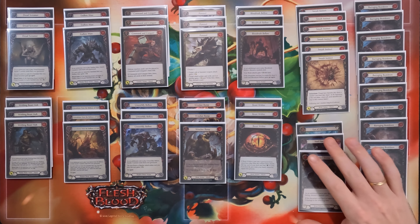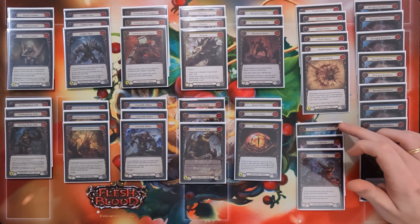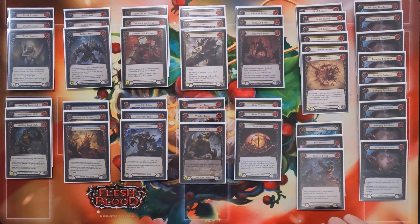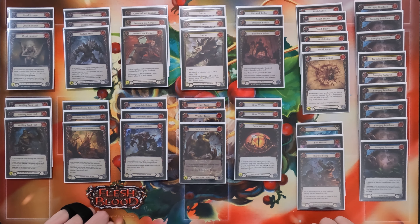The last thing to talk about here is going to be your one-offs. That is the Eye of Ophidia, because it combos with some of the package cards I'll be showing. The Soul Harvest, because it's just an extra Blue 6. And then one Reckless Swing for that late-game insurance. So I hope that made some sense — it's been a long day of Flesh and Blood. Let's go into the packages and what they change about the deck.